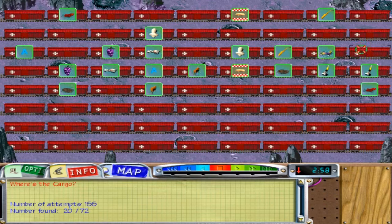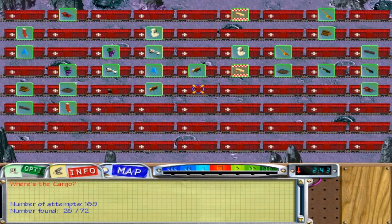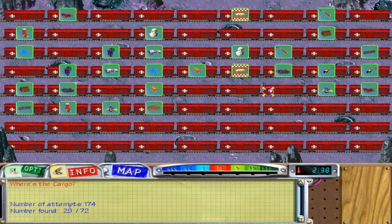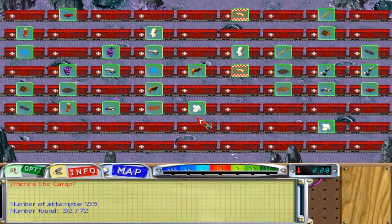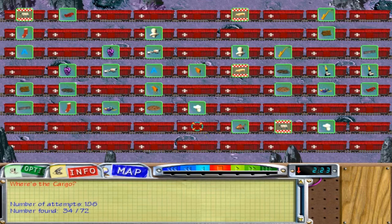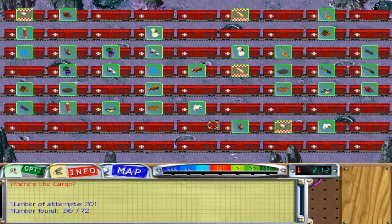Logs. Logs were somewhere around here. Yes. That thing was here. Sock, or whatever that is. Those were somewhere around here. Right there. Cookie. I don't know if it's done yet. Popcorn was in that one. Sheep was in the first one. Goldfish. Seems like I've seen a goldfish before. Oh, yep, there it was.